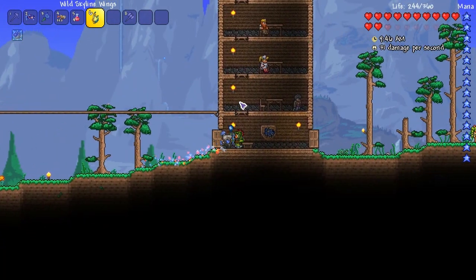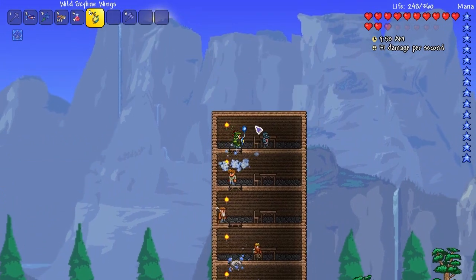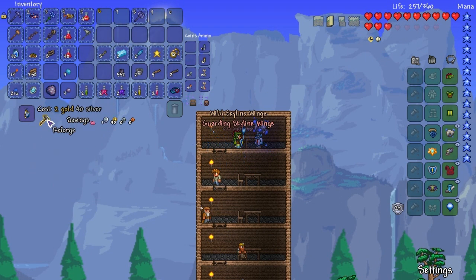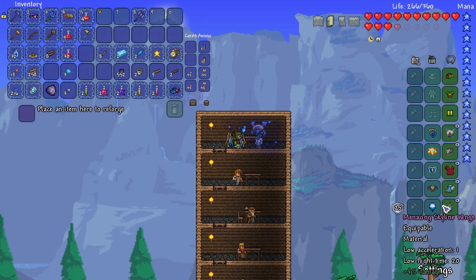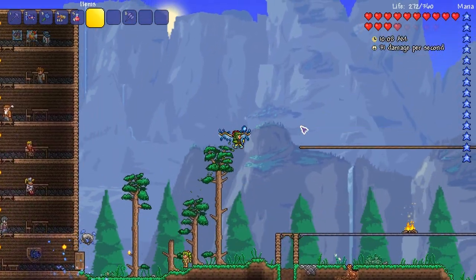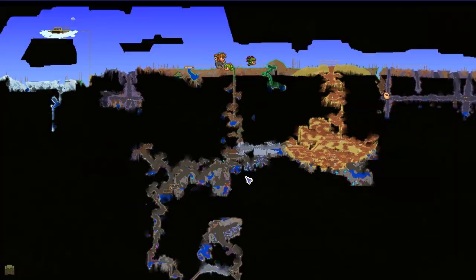And then we'll move on to the second part of today's episode which is the Hellwing Staff, which actually shouldn't be too hard to get. It's just going to be a little bit of mining today, but then I'll even it out with a boss fight — just making sure everything's a little bit action packed. I'm going to replace the clown in a bottle. I don't like doing this because I've gotten used to the jump height, but this will stop me taking fall damage, so it is better.